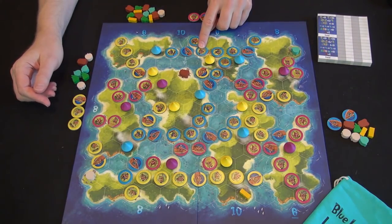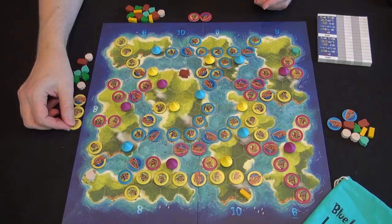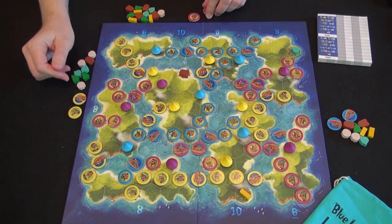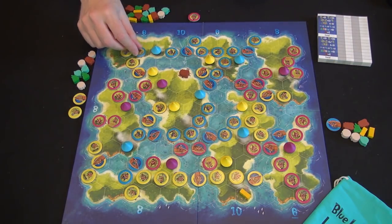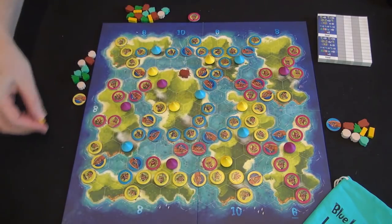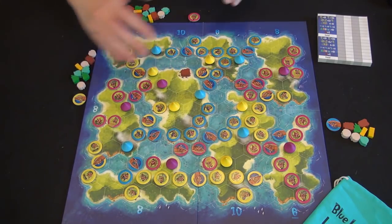Blue wants to connect — they have a chain of pieces across the board, important for scoring later. White wants to maximize certain things. Purple goes here, blue advances out this way, yellow claims bamboo, and that's it. The only thing left is one statuette but the phase is over.